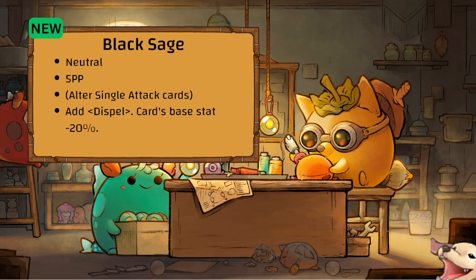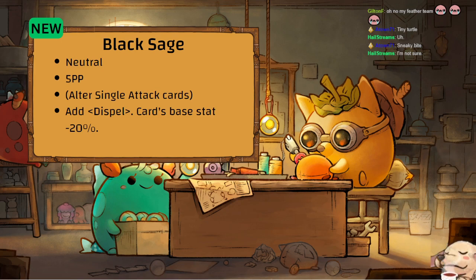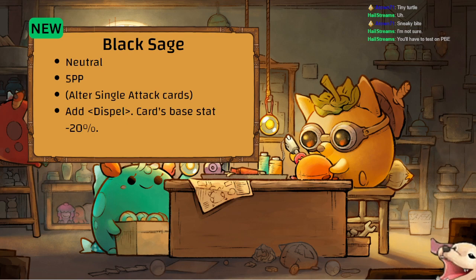You put Black Sage on things that can target anything — a Scarab, a Gerbil, the sleep-applying cards. The question is: does the Dispel have priority? For example, if your opponent has 3 cleansers, does this remove the cleansers first and then the main effect applies — like Doubt — afterward? If you can remove cleansers and then apply heal prevention with a Scarab, that would be very strong. We'll need to test. Just having Dispel available on any card is super nice — you don't need Oranda in your deck.